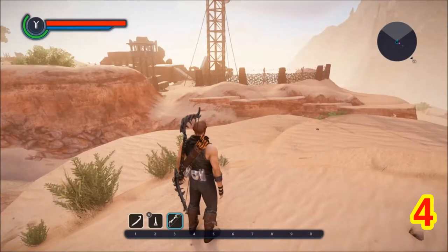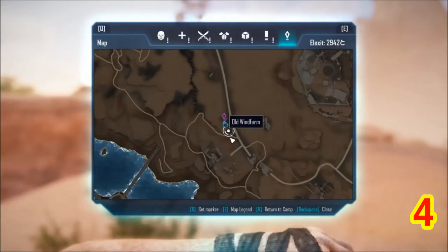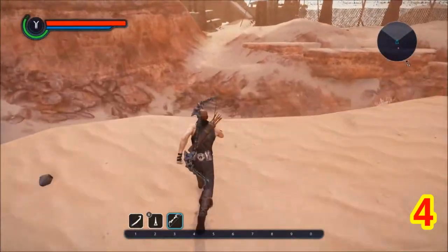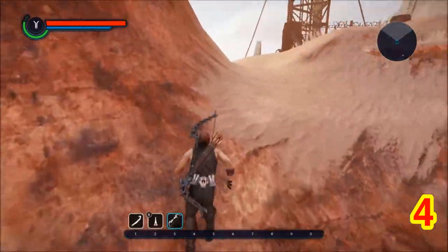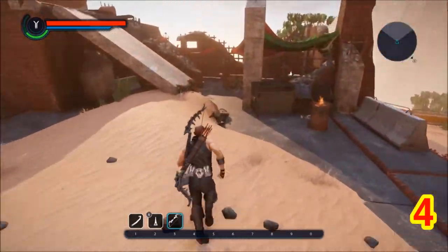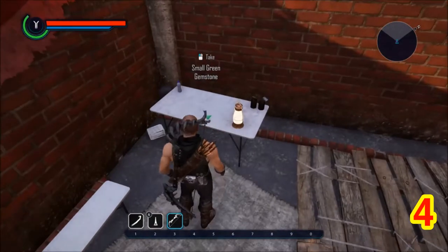Green Gemstone 4 is right here by the wind farm. It's in here. Take the wind farm teleport and it is right up here. And here it is — green gemstone.